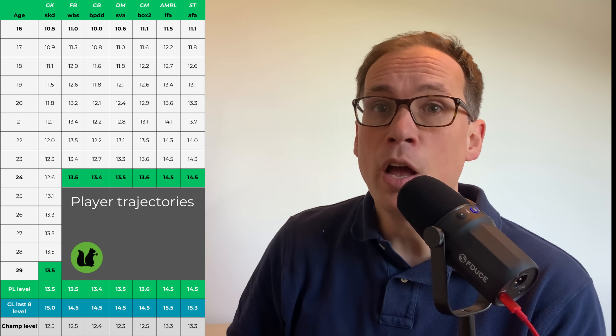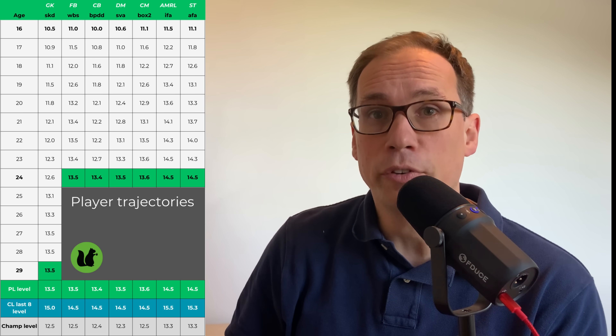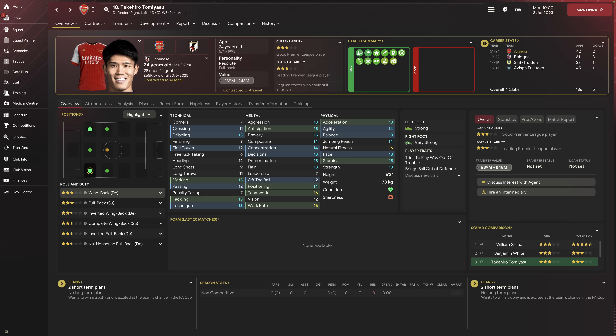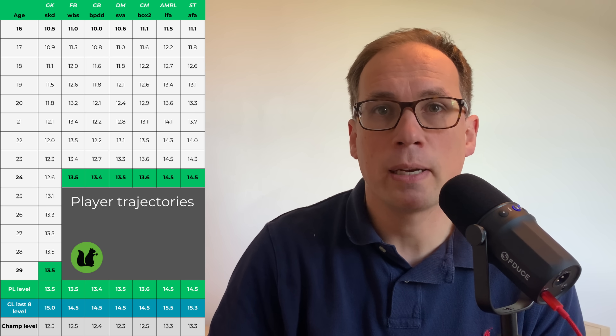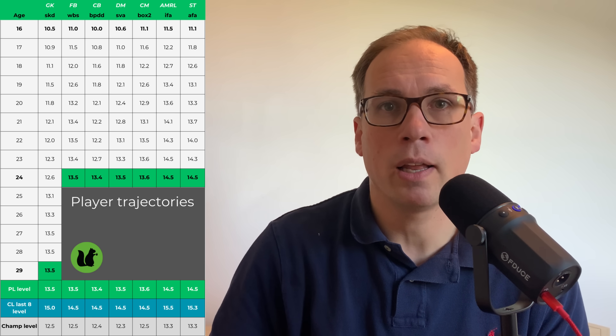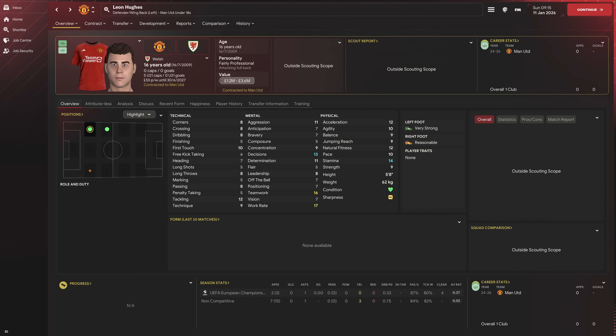In the app, these are the scores you'd expect to see from a Premier League player at each position, and working backwards, the score you'd expect at each age level. If you're not using the app, think of these scores as a blend of the player's attributes. A decent Premier League player will have a score somewhere in the 13–14 area, with the more important positional attributes in the 15–16 range and others lower at 10–11–12, but an overall blend of around 13–14. Attributes typically grow between about 3 and 4 points between being a new gen and their peak, so if you want a player that reaches 13 or 14 at peak, as a new gen they need to be something like 10 or 11.